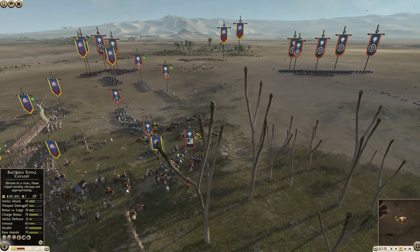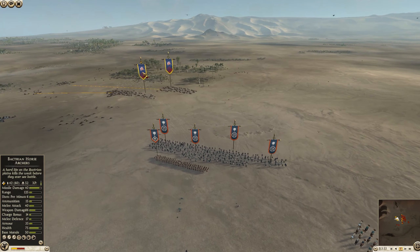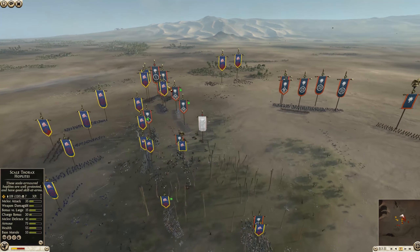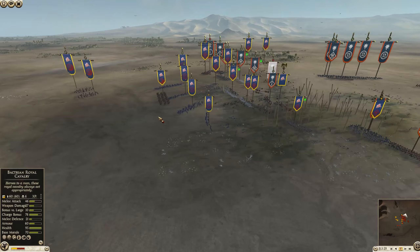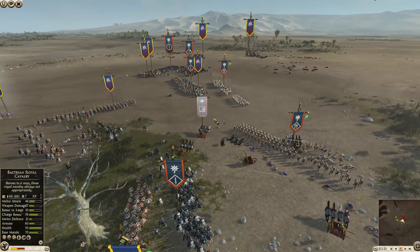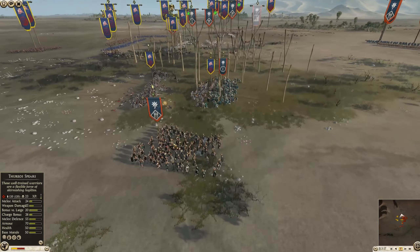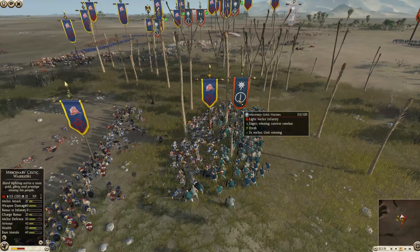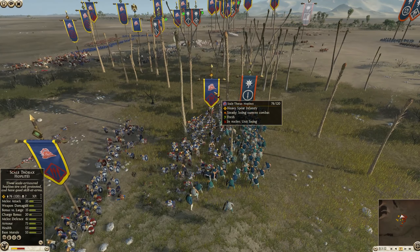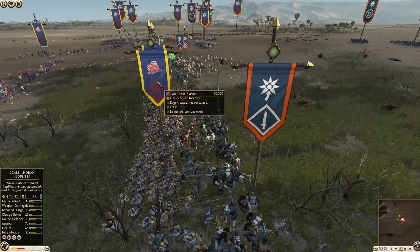Those Scythe Chariots got a lot of kills - already 100 kills. But will it be enough? The Slingers turn around and deal some major damage to the Bactrian Horse Archers, which was a nice touch. But those Scythe Chariots are now falling apart, and 103 kills is just not going to be enough. They're going to need to do 200-300 kills and wrap up basically whole infantry lines to be truly effective. The Mercenary Celtic Warriors are doing actually pretty solid against those Scale Thorax Hoplites who took the Chariot charge.